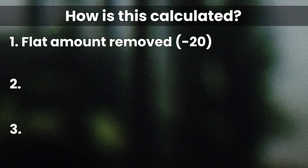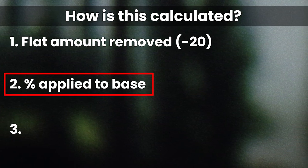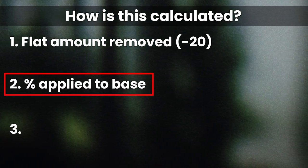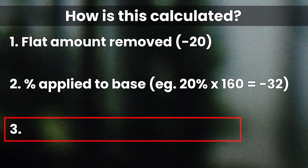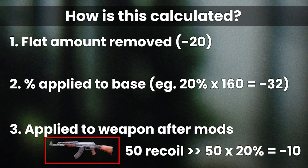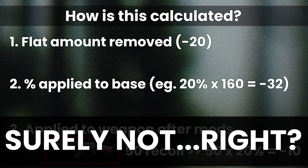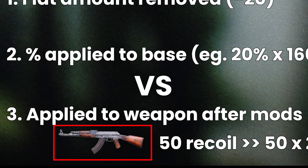Those three methods were: firstly, as a flat number, like it states in-game if you look at the ammo. Secondly, the same method as attachments — additively applying this to the weapon's base recoil. Or finally, that it's still a percentage, but it works differently to everything else in the game, and applies after all other buffs from mods. Now, I had already mentally thrown out the last option in a glaring lapse of scientific rigour, and I didn't try to differentiate between scenarios B and C.